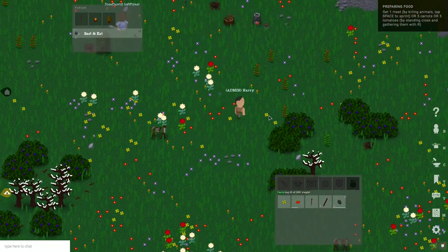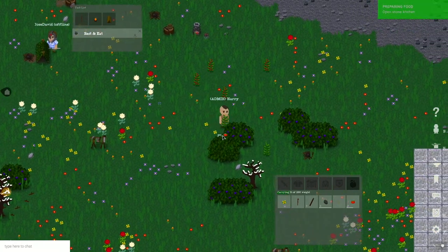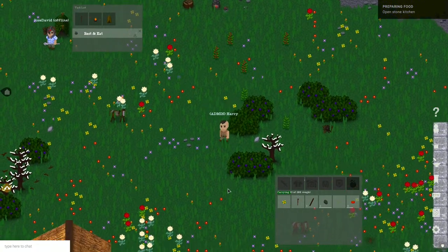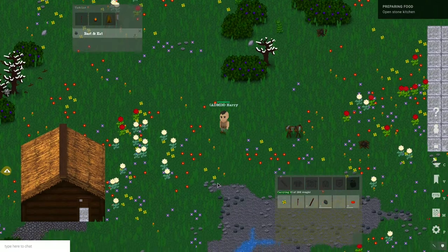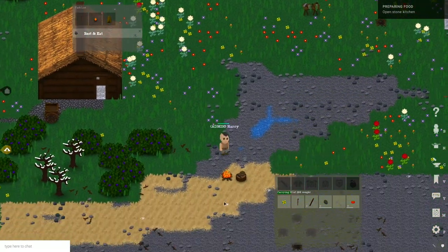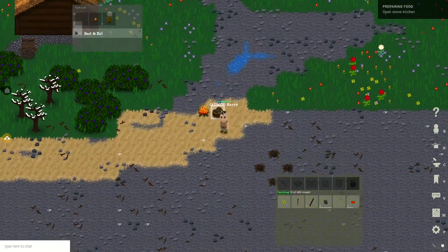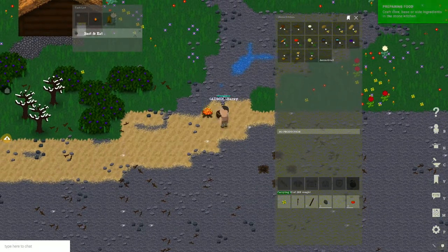Tomatoes! Back to the kitchen. With the spacebar, by the way, you can use stamina to increase your move speed for a moment. But be aware — if your stamina is empty, you stun yourself. So be careful.